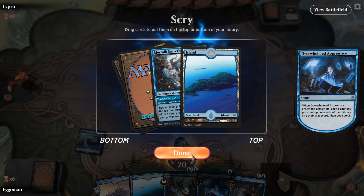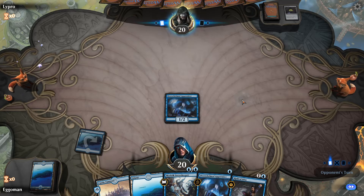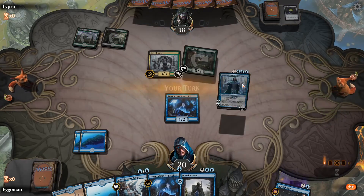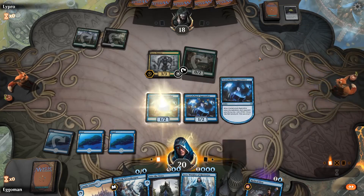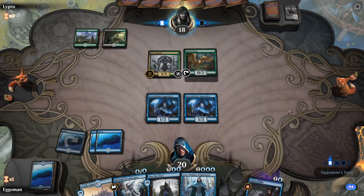Eldraine got a ton of cool stuff for mill decks. Looks like he's playing Land Down Under — must have saw my last video, link in description. Savvy Hunter is a problem for us. Apprentice wants more, and we will just sit tight for now.